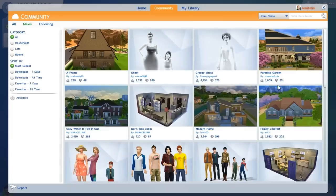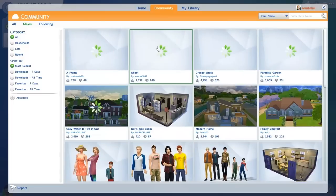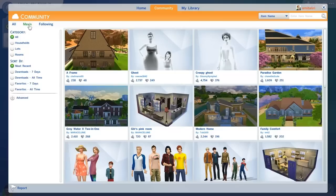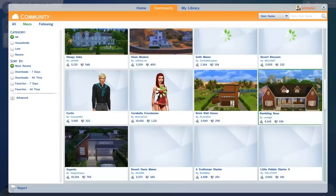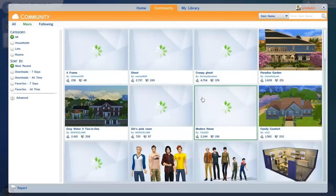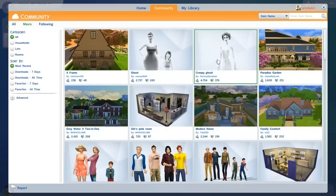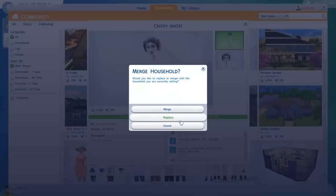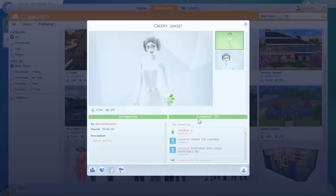Here's how you find the ghosts that Maxis curates. You just click on the Maxis tab and automatically get a couple of ghost options from the get-go. I love these houses as well, but this is a ghost overview, not a house overview. Let's click on this creepy ghost, which looks like Princess Leia from Star Wars. Oh my god, she has the freaking makeup - she's kind of creepy.